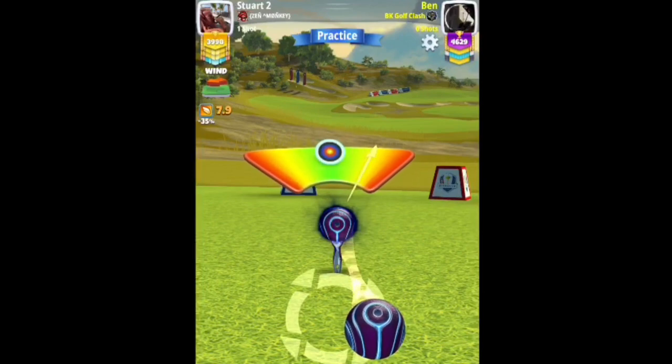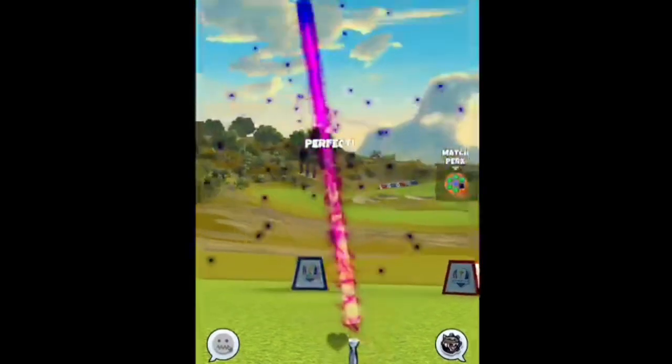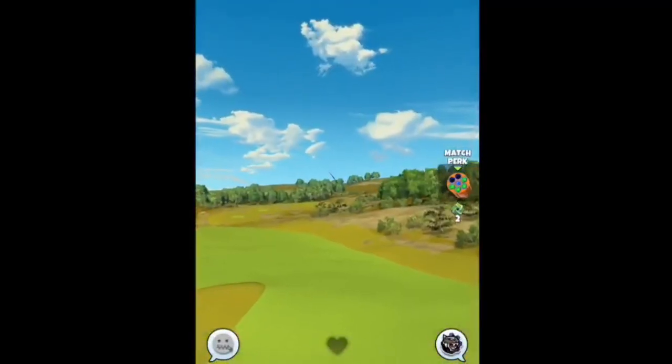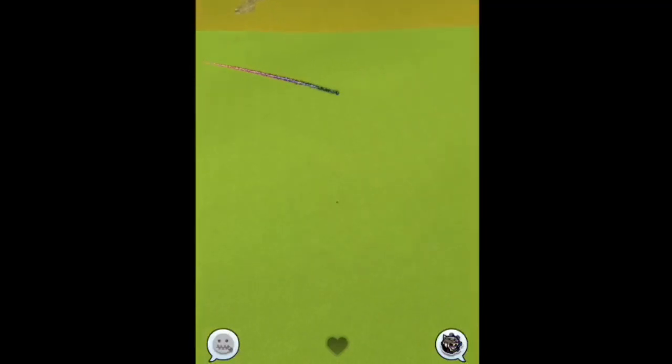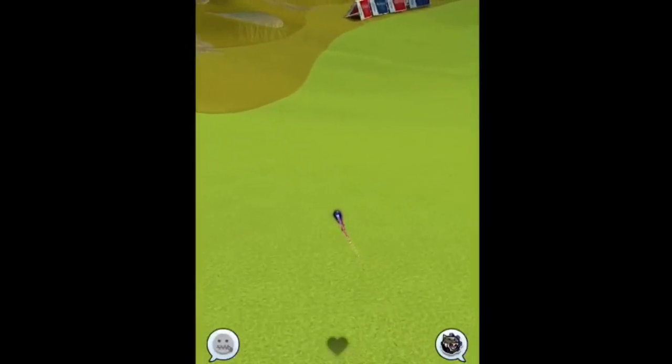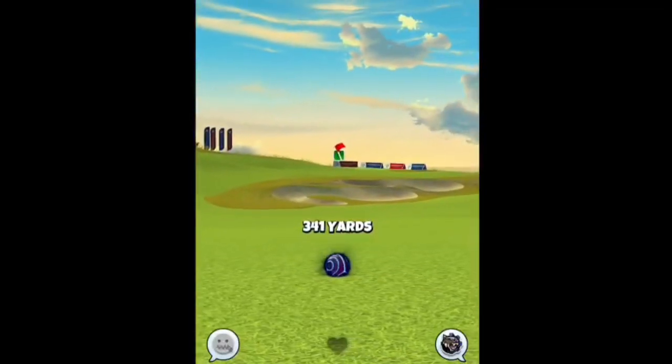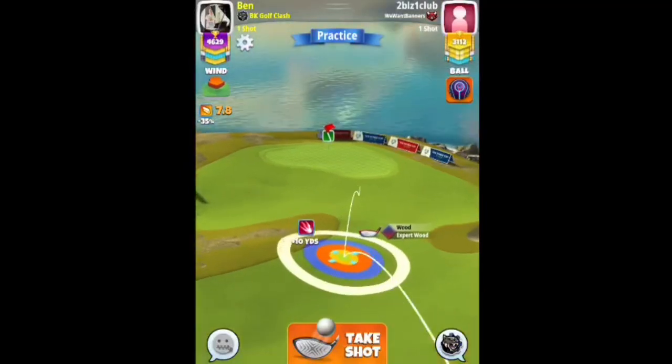We want to be around 340 yards on this one. Perfect ball away with a bit of right curl as well, because the wind is going to push us to the left. If you're playing kingmaker, then go max OP. You may not get to 340 but you'll be about 335, 330.